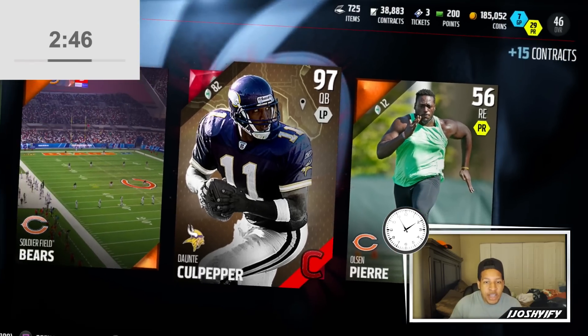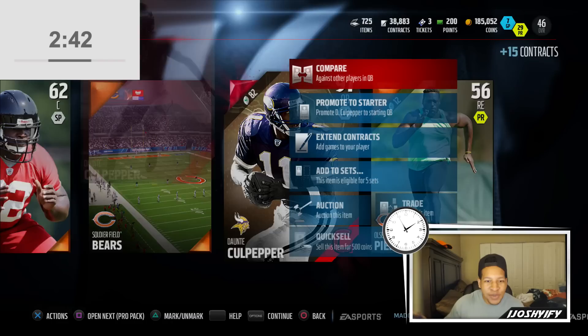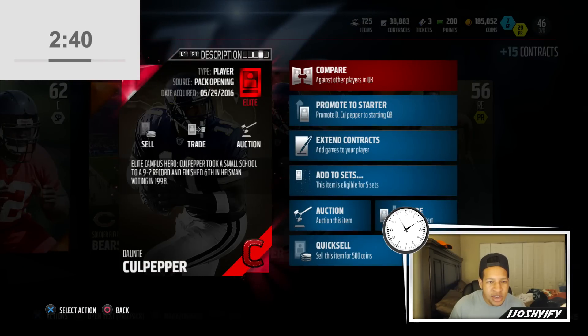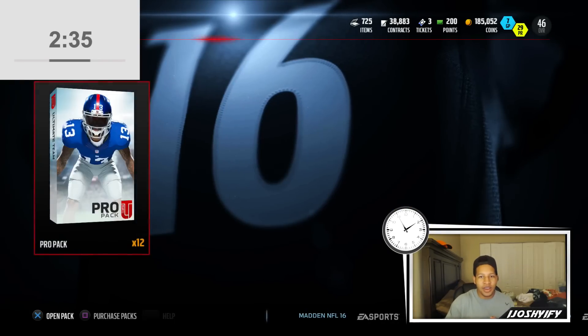Don't Take Culpepper! Is that a legend? Did we just pull a legend?! No, don't quick sell — yo, do we just pull a legend? Is he a legend? Oh, he's just a Campus Hero elite. What the heck? I've never seen that card — I didn't know that card was in the game!